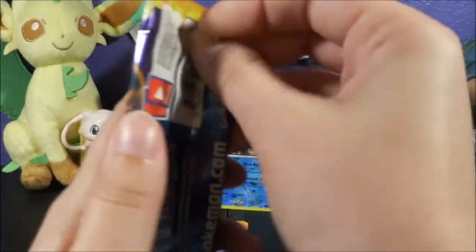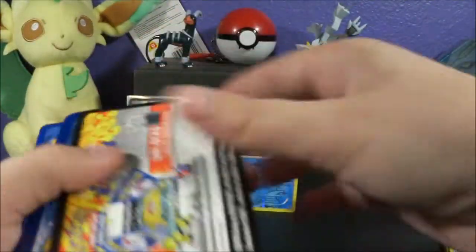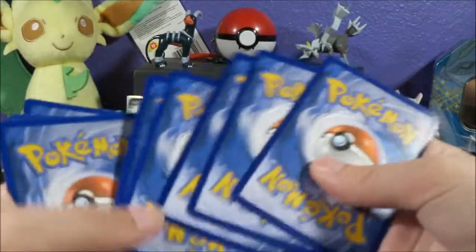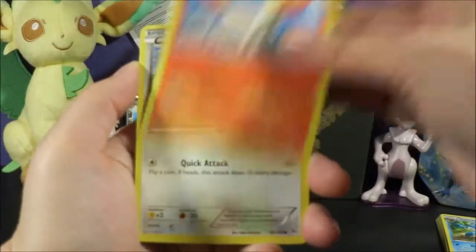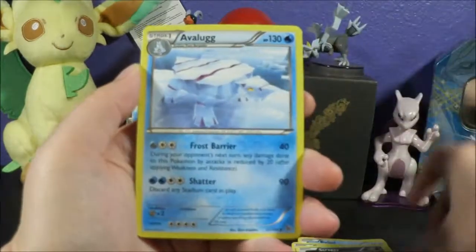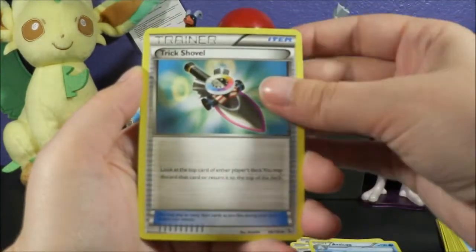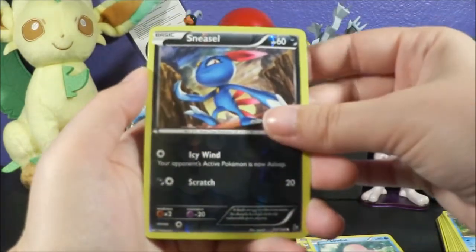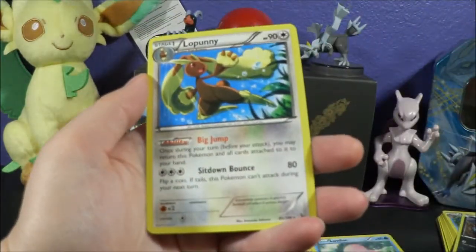Alright, on to Flashfire. Flashfire's pretty cool. There's only a few cards that I'm really interested in getting from this set, and I doubt I'll get them, but dreamers can dream. So we got Ponyta, Fletchling, Buizel, Skrelp, Scraggy, Avalugg, Trick Shovel, Love Disc. Our reverse is a Sneasel, which is just a common, and our rare is a Lopunny.